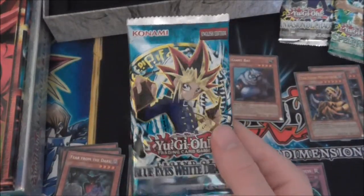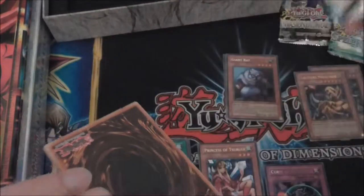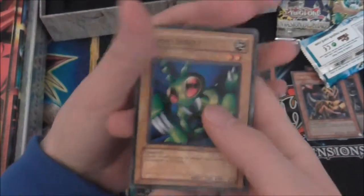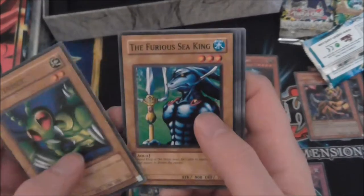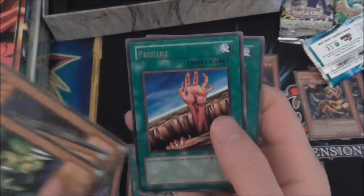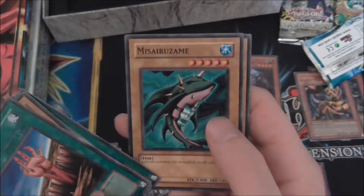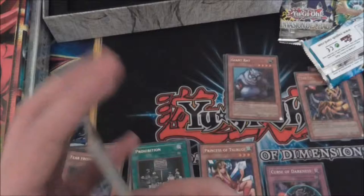Now for our last pack — Legend of Blue Eyes. Like I said, I believe this is a European one, and yes it is, which makes the pack a bit more valuable. Basic Insect, The Furious Sea King, Monster Egg, Green Phantom King, Kagemusha of the Blue Flame... Follow Wind, Almond Starfish, and Skull Red Bird.